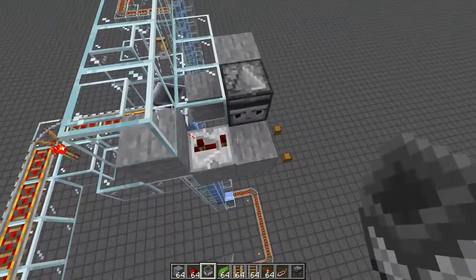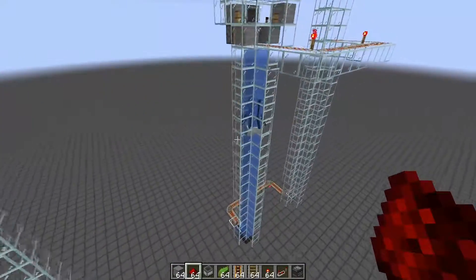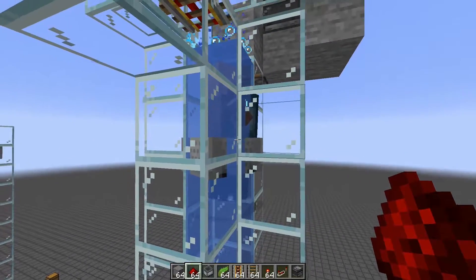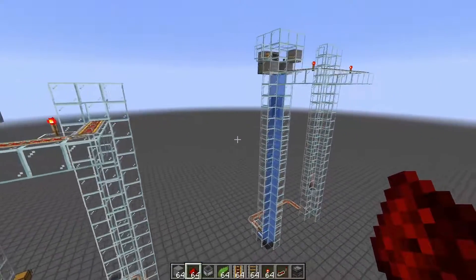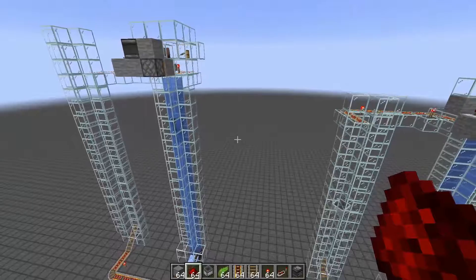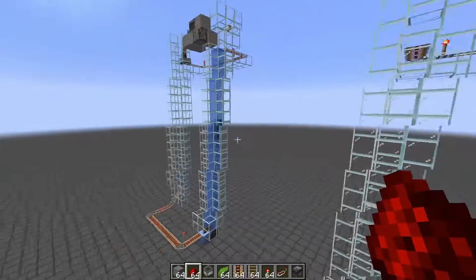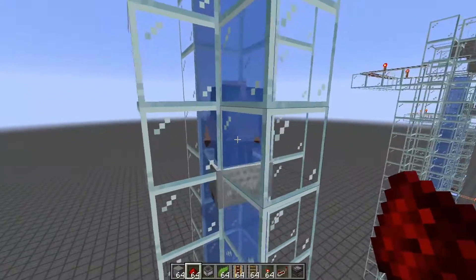We forgot to run the redstone signal through — it helps if you actually connect it. There's also a small issue that squids can spawn, but they tend not to be a problem because the villager can still breathe in there and squids will eventually move out of the way and die, so you'll actually get a few ink sacs from this. In a normal world, since this is the only spawn space available, you get maximum passive mob spawns — that's why we're seeing that.